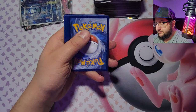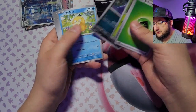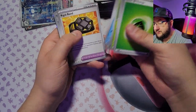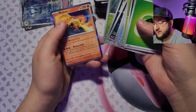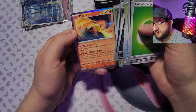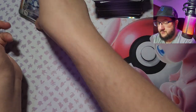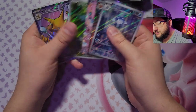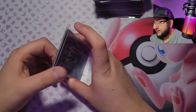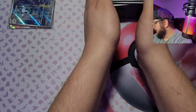Got the code. Grass energy, Koffing, Tangela, Grimer, Psyduck, Rhydon, Wigglytuff, Arena Queen, Venonat, and Moltres — I'm actually not sure if I have Moltres yet. We got two pulls in that one, not a big deal, but that's okay. I'm not complaining — I like Pokémon cards.